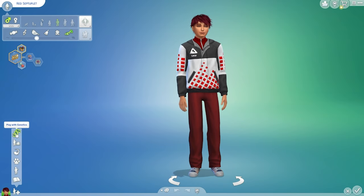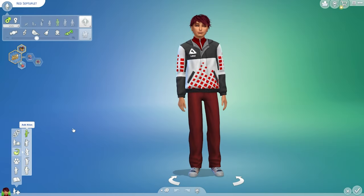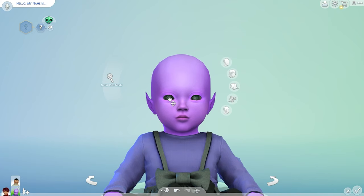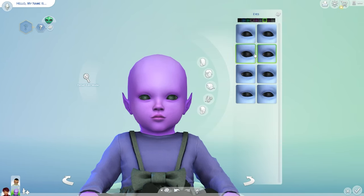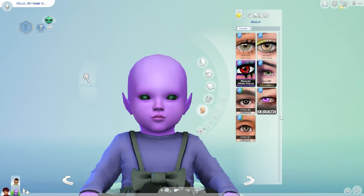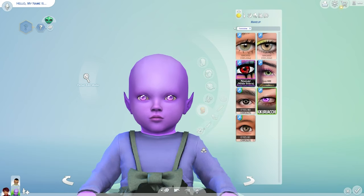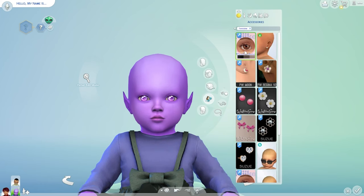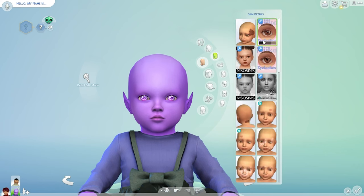I want to create an occult alien sim but we're going to do infant. She's cute already, look at her. I want to keep the pointy ears but I want to give her swirly eyes — oh, we could give her that, that is so cute. Yes, I love it. I think I have to go in here and do her skin details to give her some eyelashes. Oh, she's already cute.